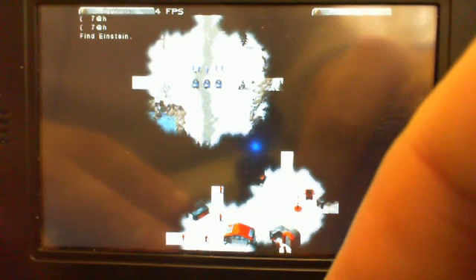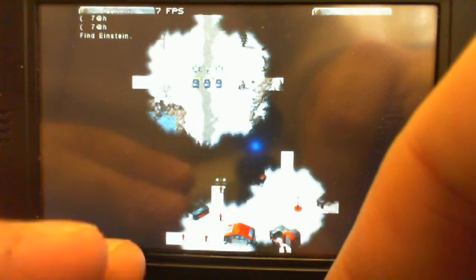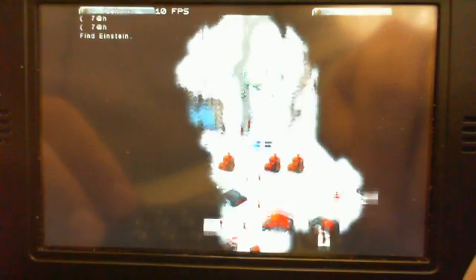So now let's select them. I think I will make them walk here and attack this little guy here. As you can see, this works.